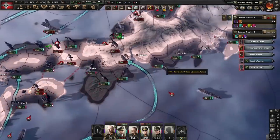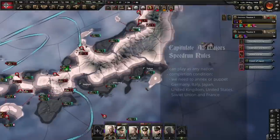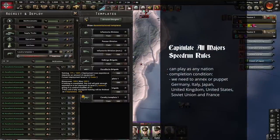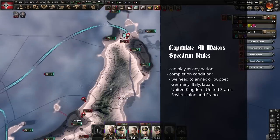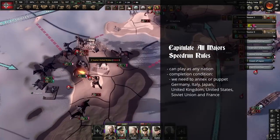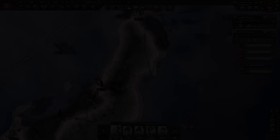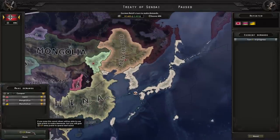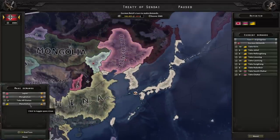Let's briefly check the ruleset for the All Majors category on speedrun.com. We can play as any nation but need to capitulate and/or puppet Germany, Italy, Japan, the United Kingdom, the United States, the Soviet Union, and France. If we play as one of these nations, capitulating it isn't necessary. The peace conference triggers on the 1st of June, ending our war with Japan. We quickly annex everything to finally move on to the last remaining targets: the United States and the Soviet Union.